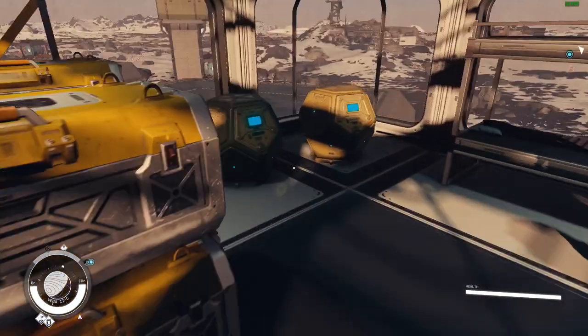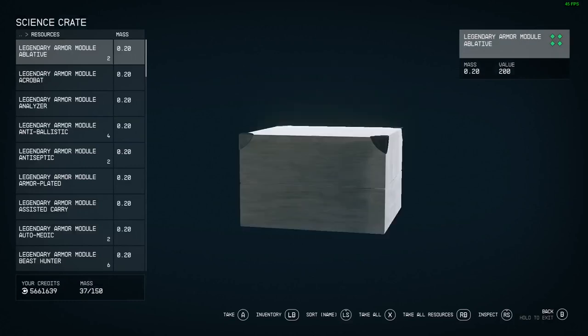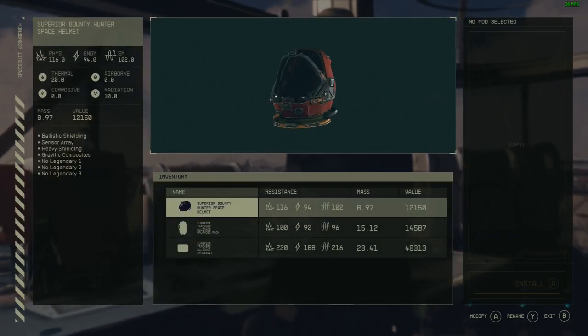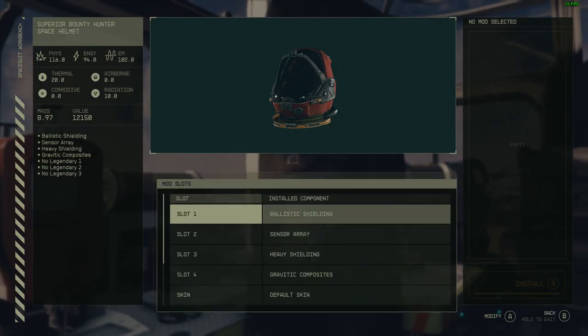We need to pick up our items from the science crate. Our loadout is going to be: for the suit — chameleon, weapon holstered, and assisted carry; for the pack — combat vet, automatic, sentinel; and for the helmet — chameleon, fastened, and peacemaker. Now we'll use the spacesuit workbench. We'll start with our helmet: chameleon, fastened, peacemaker. Here are all the options for slot one.